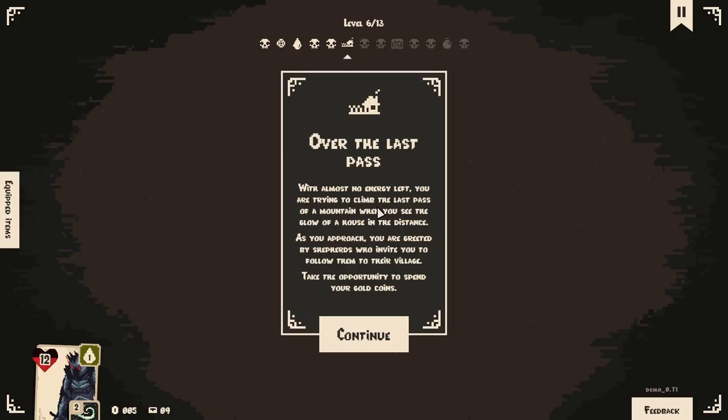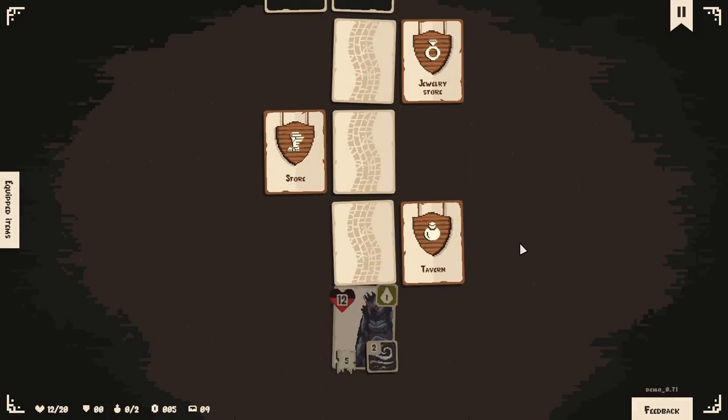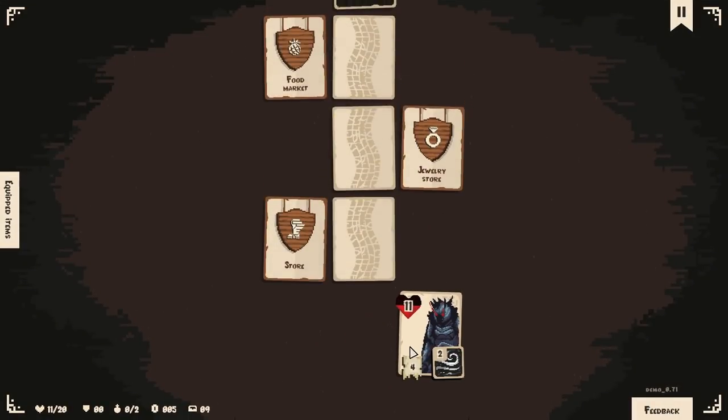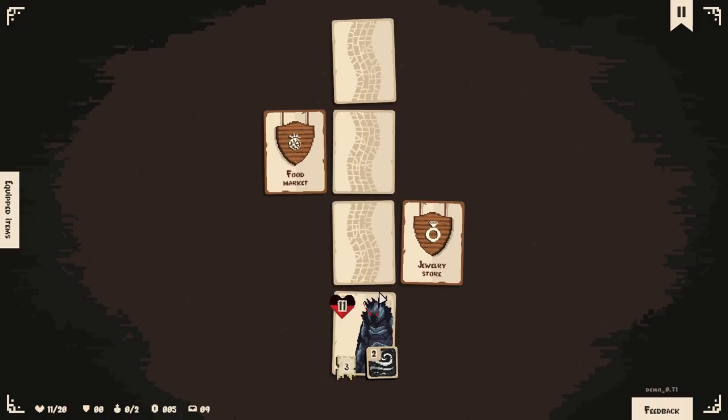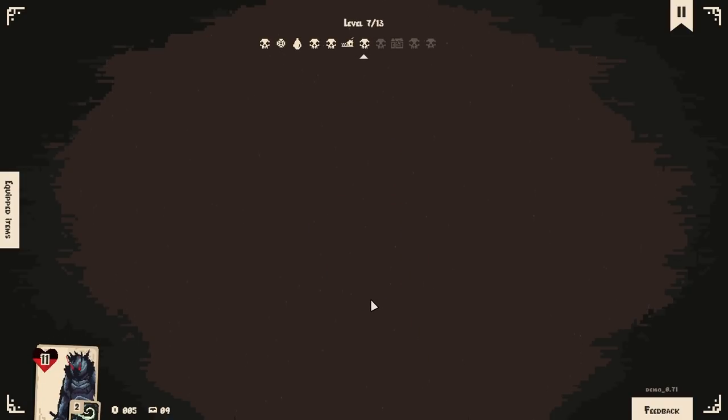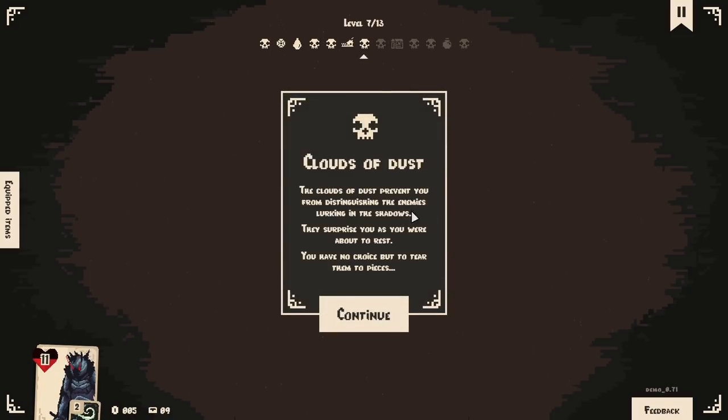Over the last pass with almost no energy left, you are trying to climb a mountain when you see the glow of a house in the distance. A shepherd invites you into their village — take the opportunity to spend your gold coins. Oh, this is cool. If you go in one, you can't go in the next. Gotcha — this is a very nice event. I didn't have enough money to make use of it, but I like that thematically.